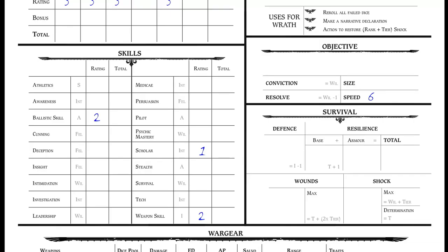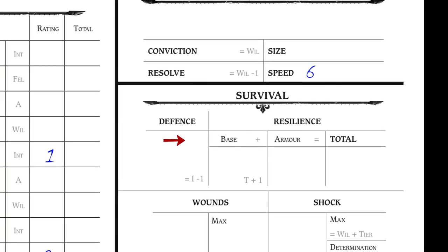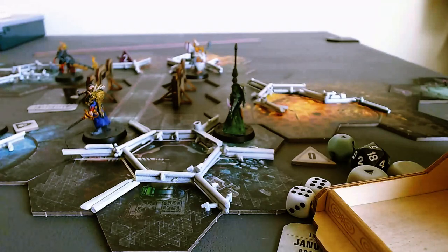Step 7: Everything else. Most fields of the character sheet are notated with grey text to show how to calculate other important values that you haven't filled in yet. For instance, conviction is equal to your willpower, while defense is equal to your initiative minus one. You can fill these calculated fields in now, or just wait until they come up during the game. Step 8: Play the game. You're ready to go. Grab a handful of six-sided dice, a miniature if you're playing with battle mats, and play.